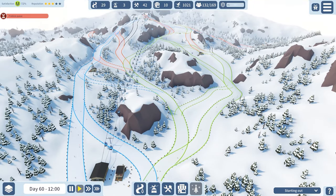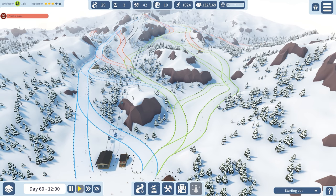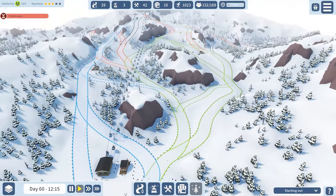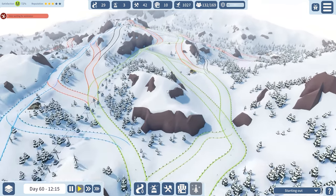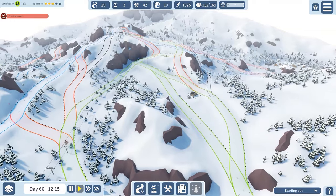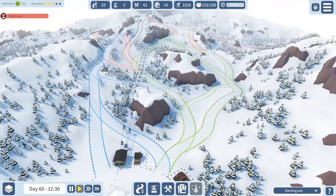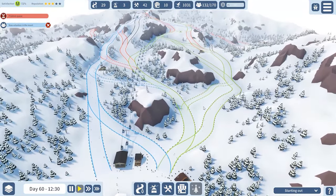I do like the overall look of things — how everything ties together with some crosses of runs. The green runs connect from here, and the blue runs on this side are more gentle, a more consistent slope throughout. I don't really feel we're missing anything or should add anything here in terms of runs.